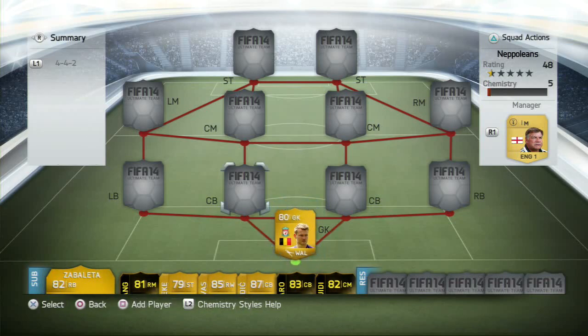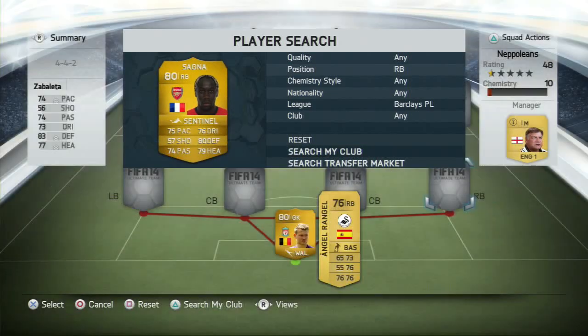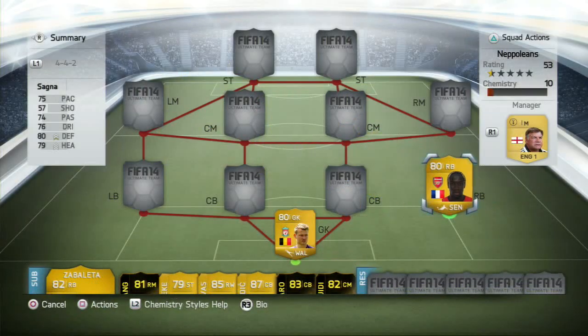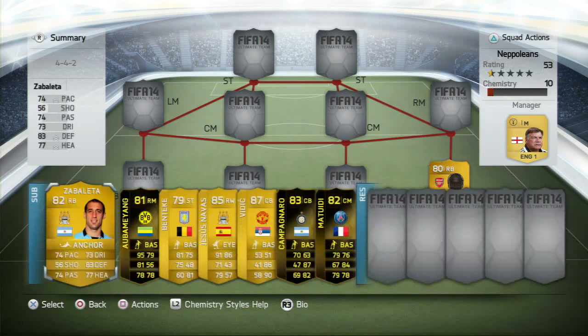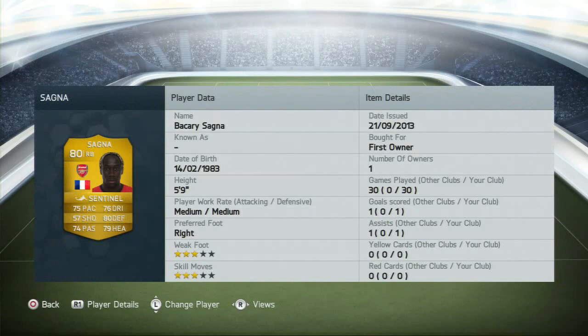In at the right back slot, I've gone with Bakari Sagna at right back. I've also given him the sentinel chemistry style to give him defending and heading. I don't really use the full backs too much in the 4-4-2, so I don't need pace, I don't need passing, I don't need dribbling, and of course I don't need shooting. So defending and heading makes sense. I did try Zabaleta but I prefer Sagna because he's got better work rates — medium and medium, changed from medium high last year.